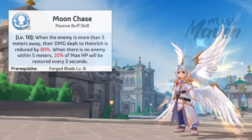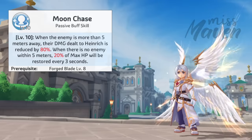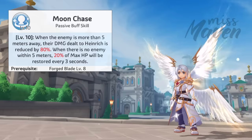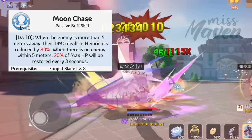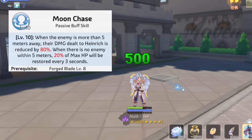Last is Moonchase, a passive that reduces the damage Heinrich receives by up to 80% when the enemy is more than 5 meters away, making it more difficult for long-range classes to kill him. In addition, when there's no enemy within 5 meters, he will restore 20% of his max HP every 3 seconds, providing sustained healing as long as he can effectively manage his distance from targets. Proper positioning will be crucial to take advantage of this passive, and it also encourages a hit-and-run playstyle so he can recover HP more quickly.